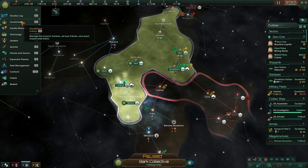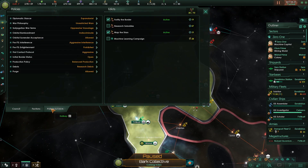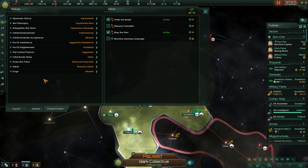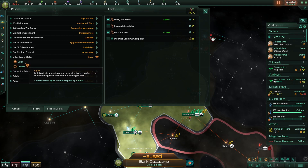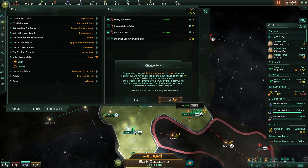Contrary to what I said in the first video — this is not absolutely devastating, but to make things easier: there is a policy called 'Initial Border Status' and it's set to open. Whenever we meet a new species we let them fly wherever they want. If I don't want that I can set this to closed. This is now locked for the next 10 years — I cannot change it back.